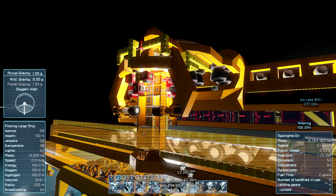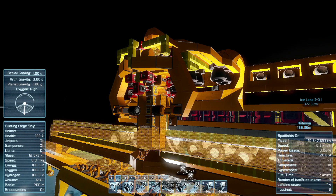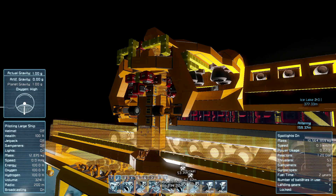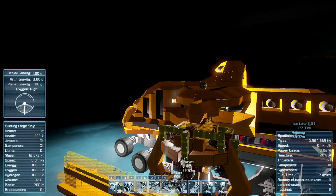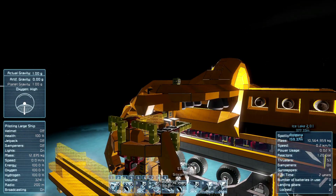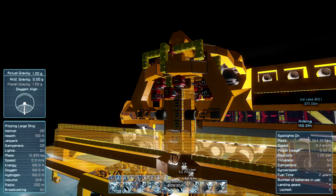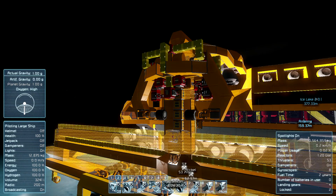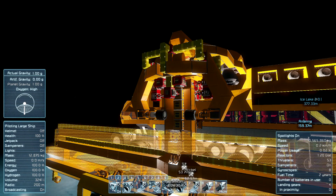We start grinding, but as I've been doing throughout this testing process, I forgot to turn the welders off — so the grinders are trying to grind while the welders are re-welding whatever the grinders start to remove. Then I realize what's happening and turn off the welders, which works much better. We've ground out all the bits that need to be ground, and now all that remains is to re-merge the pieces, get everything properly aligned with the blueprint, weld everything back up, and we're right where we started — except the track ship is now one block lower.